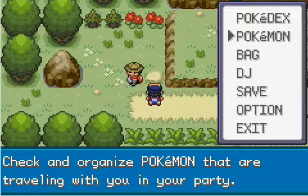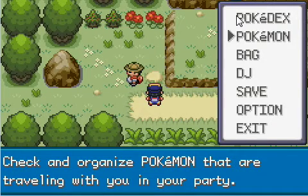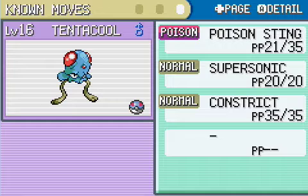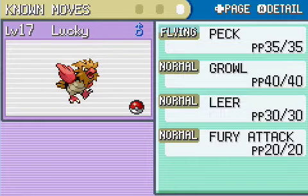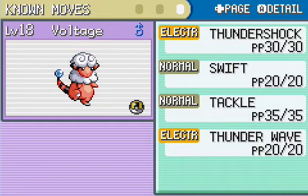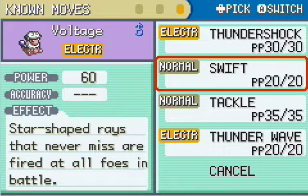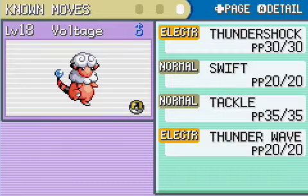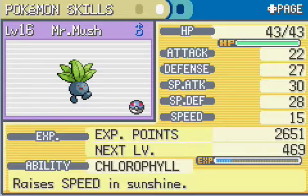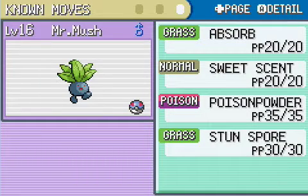After like half an hour of training - not really though. Tentacool is level 16 and still doesn't know a water move, I'm pretty pissed about that. Lucky's still the same, so is Leo. Voltage went up to 18 and I taught it Swift because I cleared out all the trainers in the cave, and I learned Thunder Wave also. Mr. Mush is level 16, it knows Absorb, Poison Powder, and Stun Spore. So I'm impressed with Mr. Mush, but Tentacool - just no.